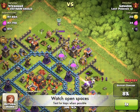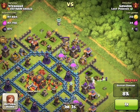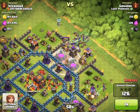Here's a tip I learned the hard way in this video replay: always watch out for those open spaces. A 2x2 space can be a Giant Bomb or a Tesla. In this case, a Giant Bomb and a trap right behind it. It's always good to send in a few tester troops first before sending in a full string of Wall Breakers.